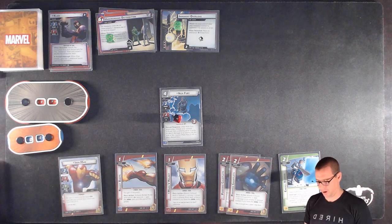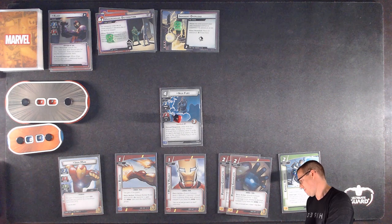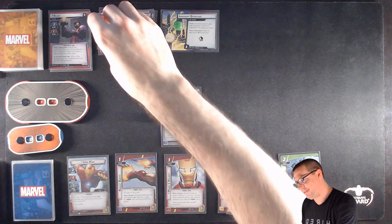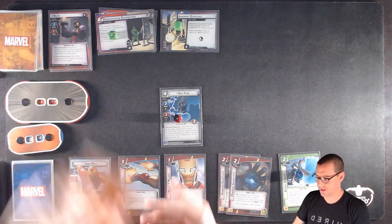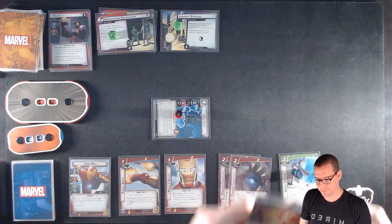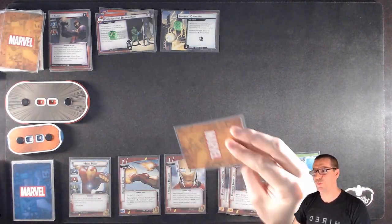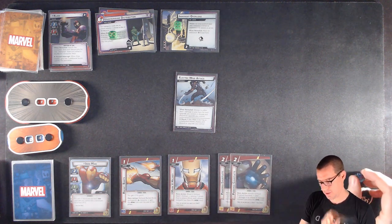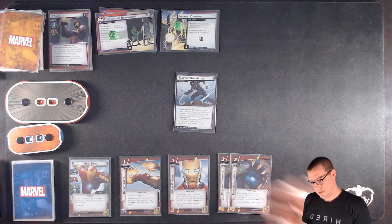Nick Fury is going to have to tank a bunch of damage for us. I'm going to keep this Med Team. Draw back up to six cards — I got another Energy Barrier, so that's pretty sweet. Scheme advances twice — up to five, which is not great, but hopefully I'll get to activate Iron Man this round. Claw is going to attack and I will put Nick Fury under the bus. Only two attack is still enough to take out Nick Fury, but he was going to go away regardless. I get one encounter card: Electric Whip attack — choosing to discard an upgrade I control. I will discard this Energy Barrier — it was about to go away anyways.